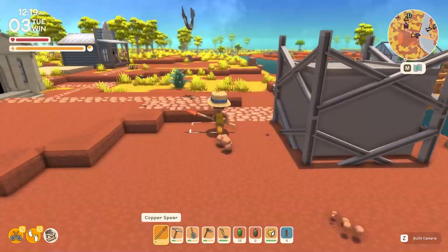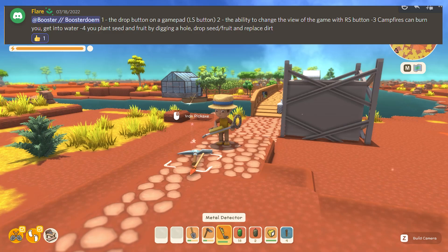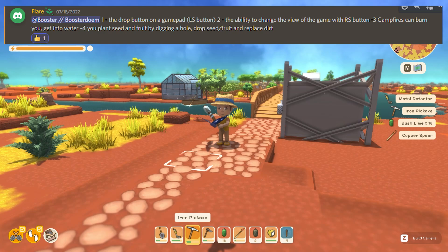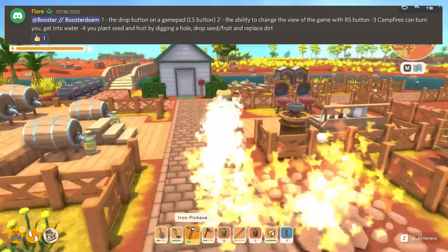From the user Flare, here are several suggestions. Number one: the drop/throw button on controller is L3 (pressing the left joystick), or Q on keyboard. Number two: changing the view is R3 (pressing the right joystick) or Z on keyboard. Number three: when campfires set you on fire, go into the water.